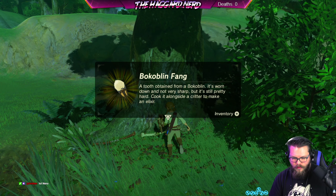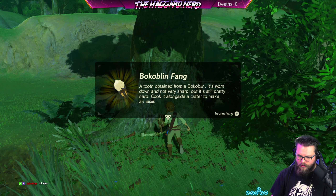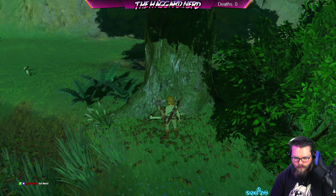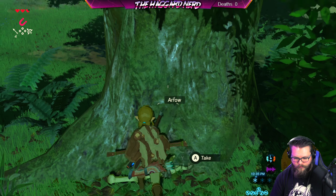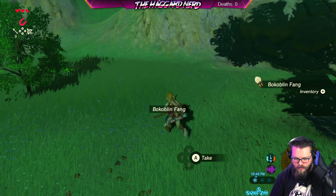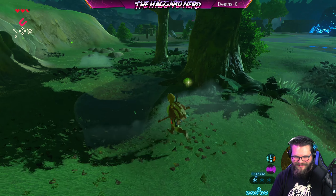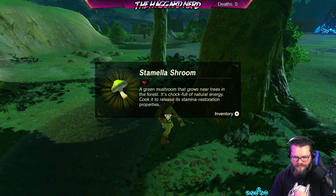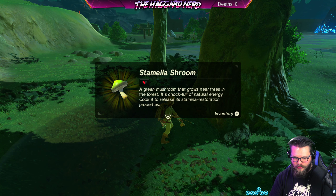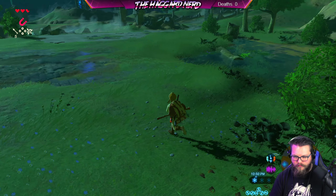A Bokoblin tooth — worn down and not very sharp, but pretty hard; could be cooked alongside a critter to make an elixir. Just grab all this — oh, I got a bow! Nice, so we can attack with bows now. Let's take that. I can't carry any more melee weapons — okay, that's fine. A Stamella mushroom — a green mushroom that grows near trees in the forest, chock full of natural energy. Cook it to release stamina restoration properties. I'll have to figure out cooking later on.